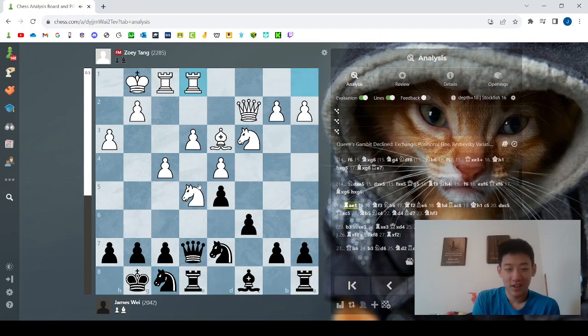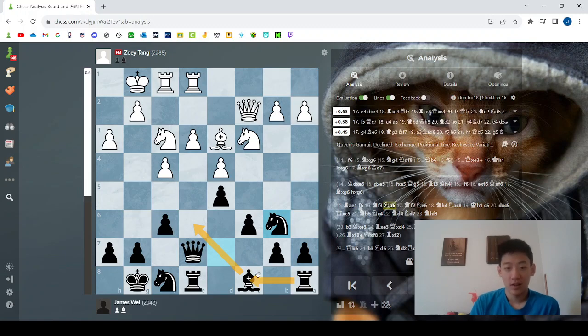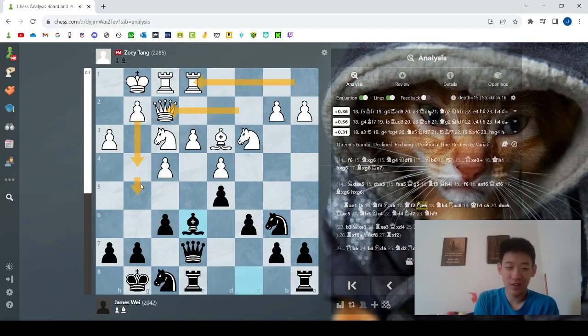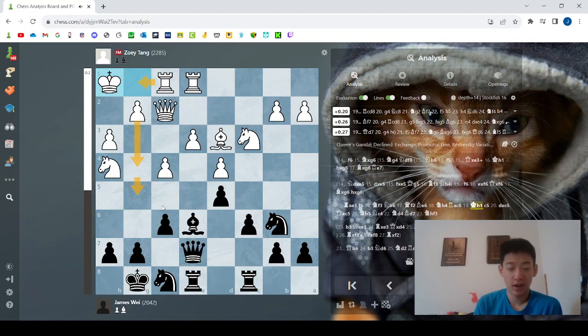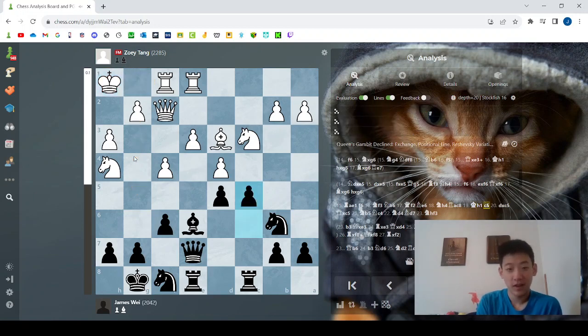So Nf8, Re1, f6, Nf3, Nb6 — I'm trying to develop my pieces. Qf2. You'll notice that White is bringing a lot of her pieces to the kingside, and she's trying to use the center to try to do some attacks, maybe. I don't really believe in it, so I play Be6 — I just make normal moves. Nh4. I'm not really sure what the point of this is; maybe Nf5 attacking the queen, but I can just take it — no big deal. I play Rc8. Kh1 — this is kind of a suspicious move, but sometimes there are ideas of Rg1 and playing g4, g5. I do have to kind of worry about this now. I'm not too worried, but I do have to be careful about it. So I play c5, just doing my own stuff on the queenside.